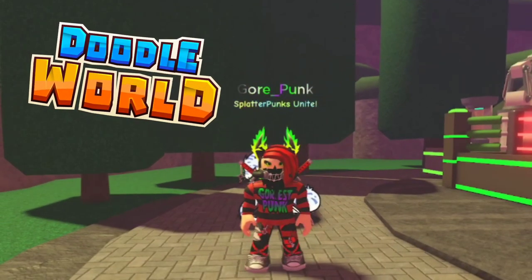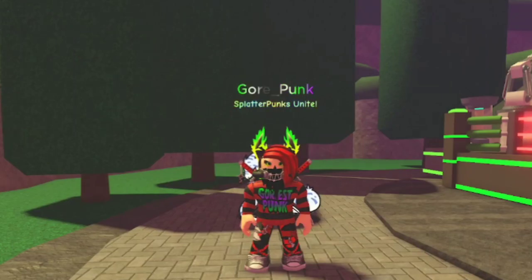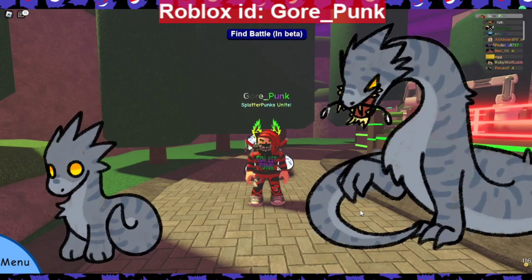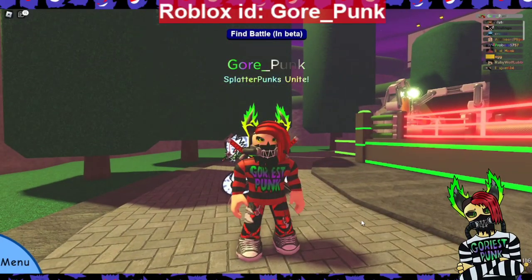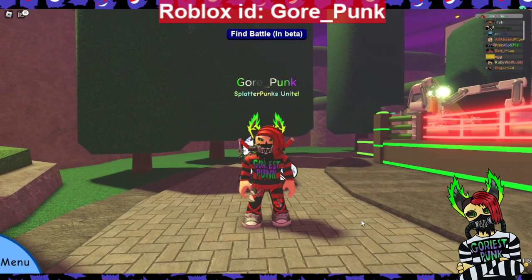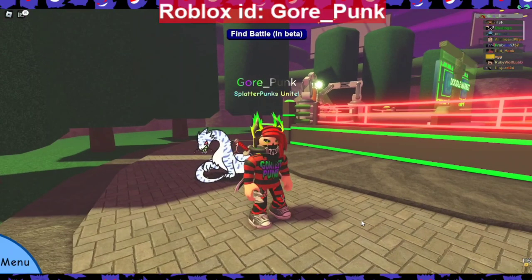Hello everyone, welcome to another Doodle World video. In this video, we're going to go over everything about the new extinct Doodle, Prawnaw, and Guy-Or-Naw. I've got the misprint behind me — that Nessie extinct Doodle that was added to the Runic Island maze. We're going to go over everything we know so far at the time of this upload about this Doodle.